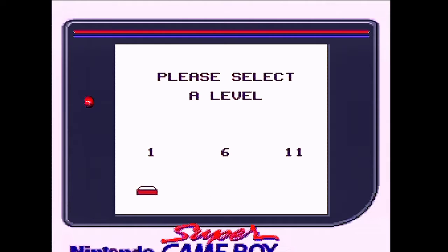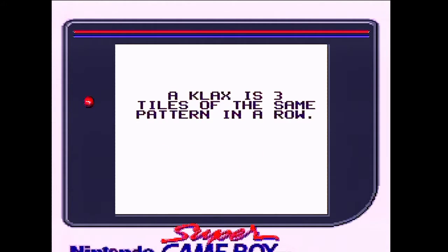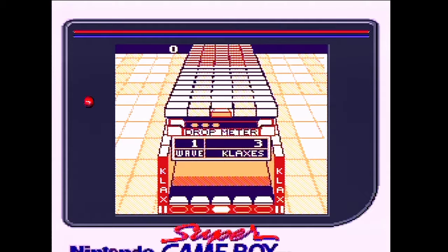It's that game that had a hand on it. Please select a level: 1, 6, 11. Alright, how about one? Complete three Klaxes to advance to the next wave. A Klax is three tiles of the same pattern in a row. Oh my sweet god! Holy crap. I mean, this is definitely Klax.